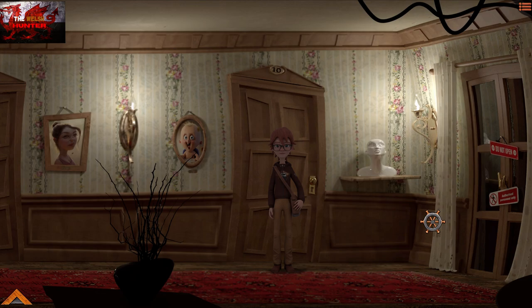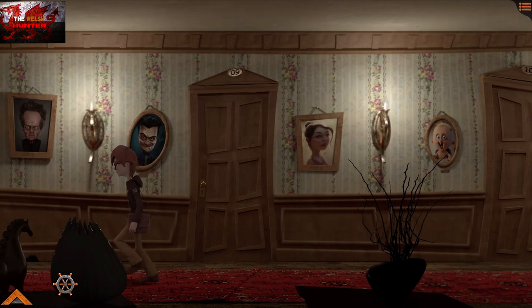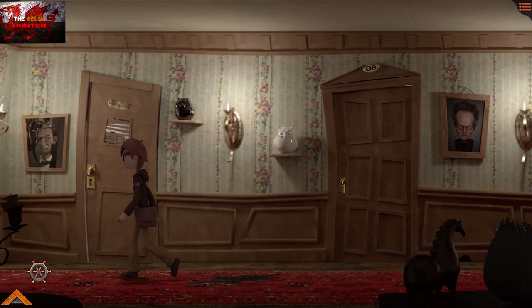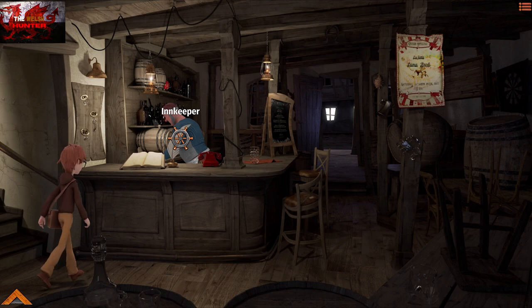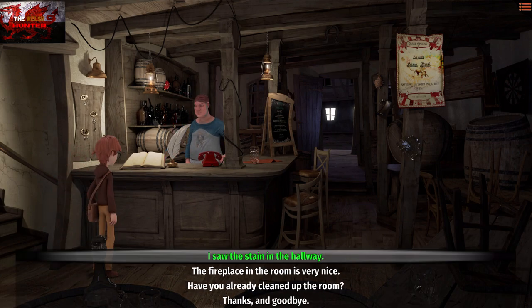With dialogue options, just slam through every single dialogue option to be on the safe side. There's only one point where I'll tell you exactly which dialogue options to take, and that won't be until the very end of the game. For now, head back downstairs to the innkeeper and talk to him again, exhausting all options once more.